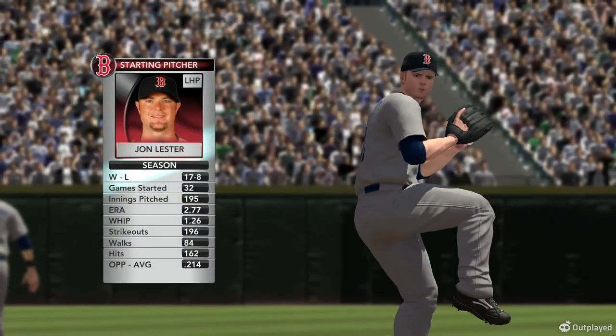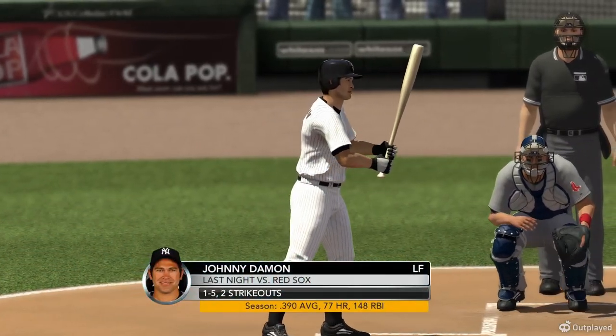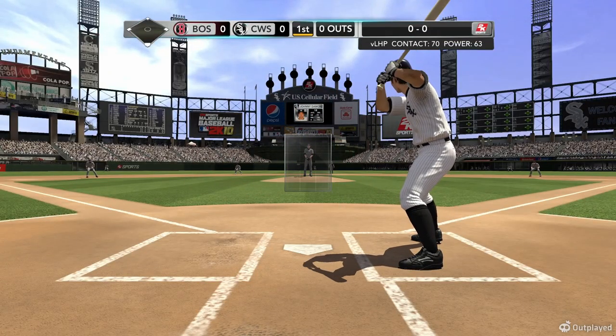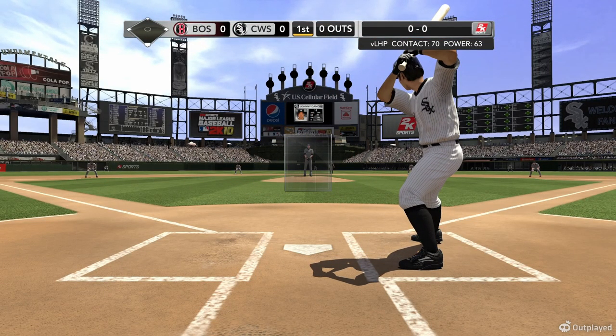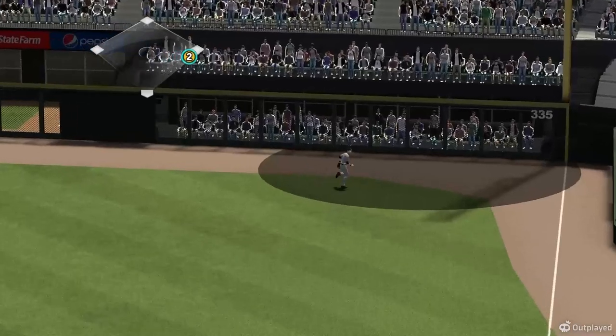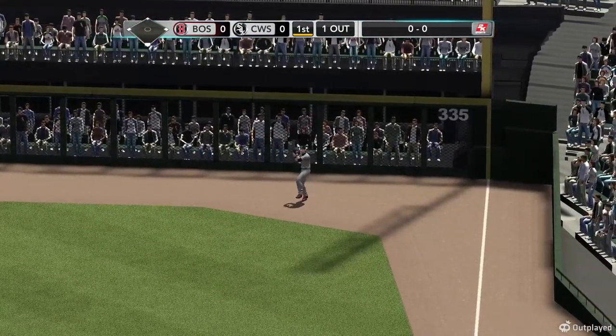We've got John Lester out on the mound. He gets settled in for Boston and gets going against these White Sox hitters. What do you think's in store? John Lester has really started to figure out what he is as a pitcher. Keep an eye on that four-seam fastball. Swung on — a fly ball heading towards the corner in right, hits back towards the wall, and he puts it away.